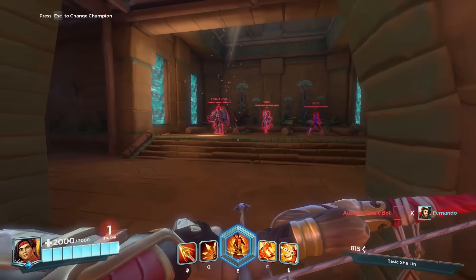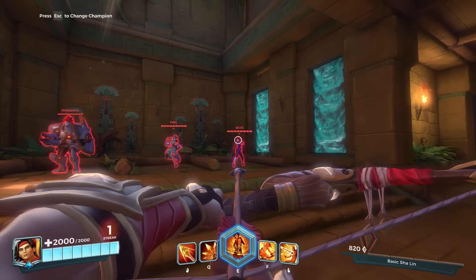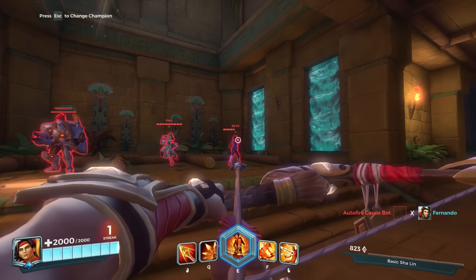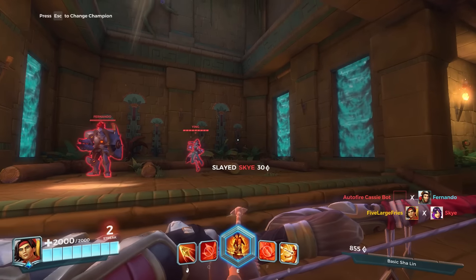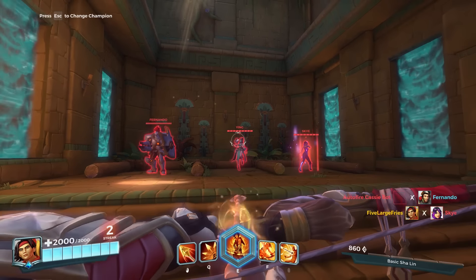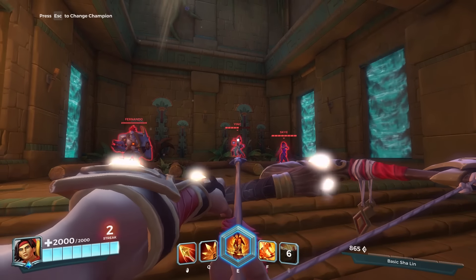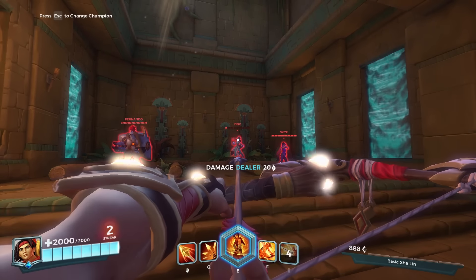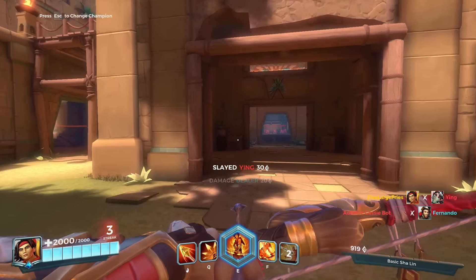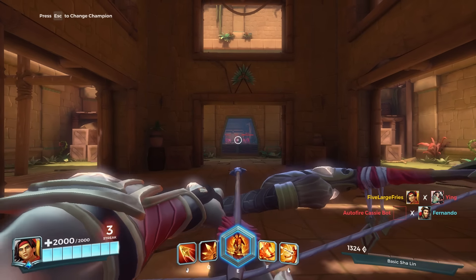Hey, what's going on guys, this is Five Large Fries and today we're going to be showcasing Charlin in even more detail because he is now out in the PTS. His left click has a 1.5 second draw time to get maximum range and damage — the range is very insane, which I'll showcase in just a bit. His right click is the Impaler Arrow, which applies knockback and stuns enemies if they hit a wall.